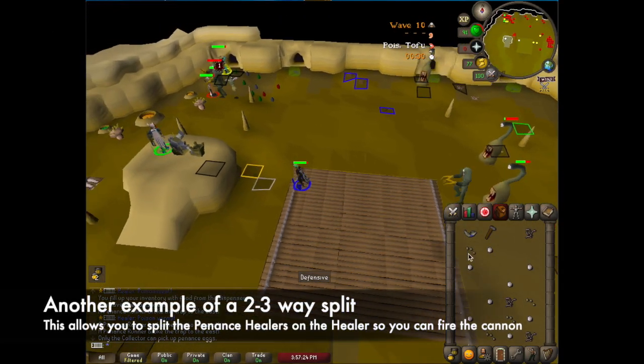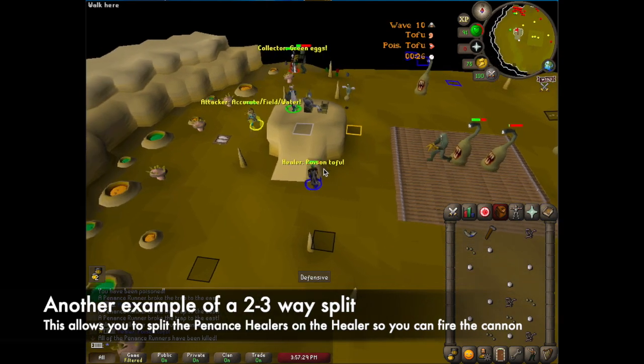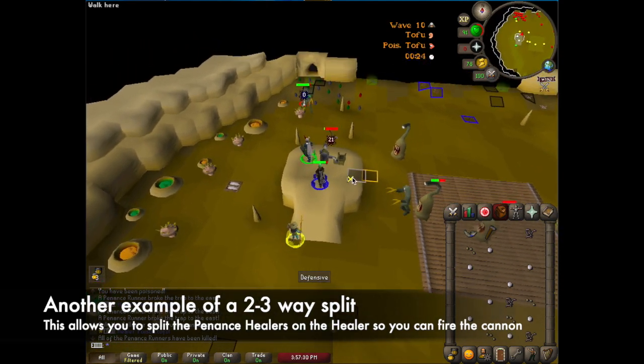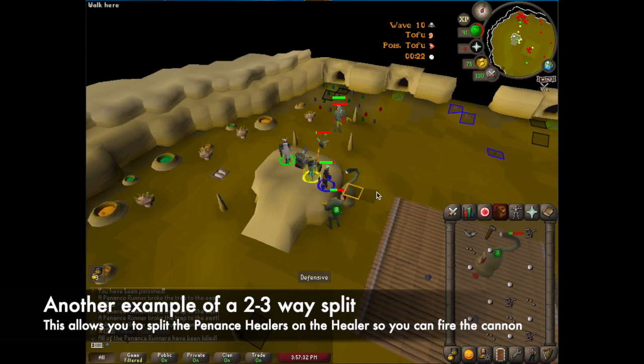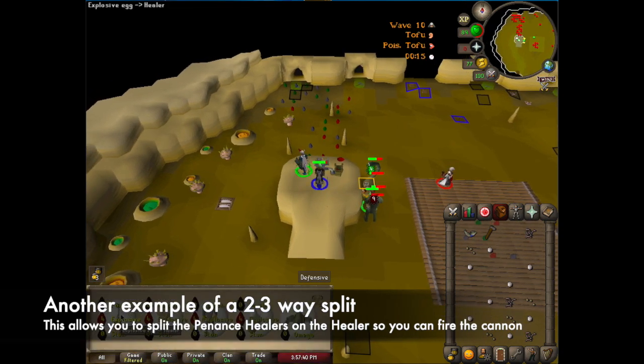Here is another example of a split that you can perform. Start by running to the tile in the middle of the cannon which is north of the notch. Once the healers are within 1-2 tiles of the cannon then you can move to the middle eastern tile on the cannon platform. The advantage of this split is that it allows you to use the healer to prevent the penance healers from stacking.